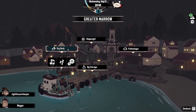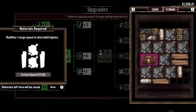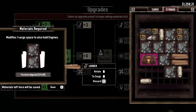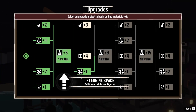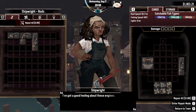It also gives us access to these three slots here, so we can start parking some items from storage into the dry dock to free up space. I'm going to buy this upgrade straight away as well, because we like having extra engine spaces.